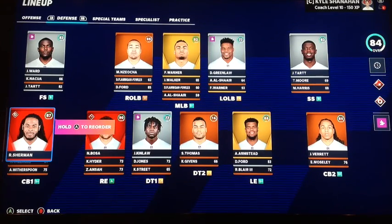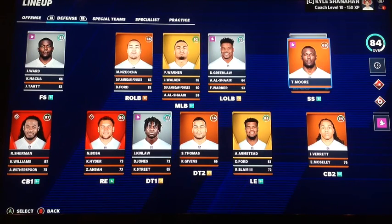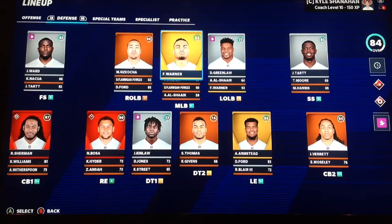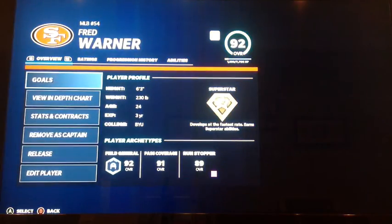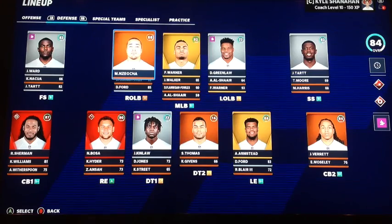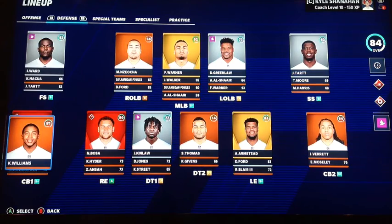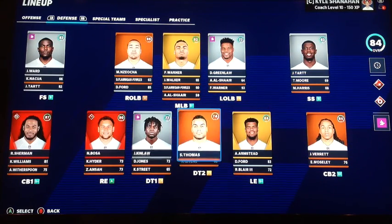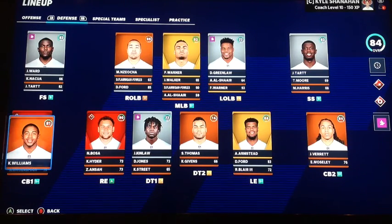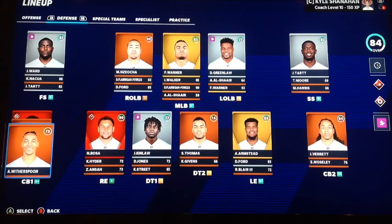Downloading my 2021 NFL Draft class for great draft content. The linebackers — Fred Warner is probably the best cover linebacker in the league. Dre Greenlaw is also pretty solid. Mario Nzueke needs to get upgraded for sure. Richard Sherman has been solid for a very long time. Jason Verrett's career has sort of been derailed by injuries. We've also got Kewan Williams, Emmanuel Moseley, and Kellé Witherspoon — a lot of corners.